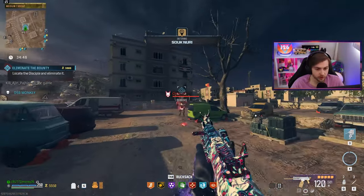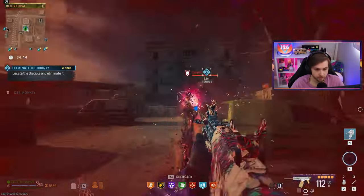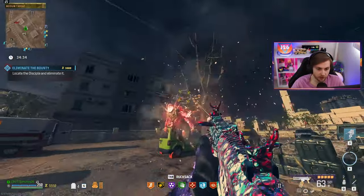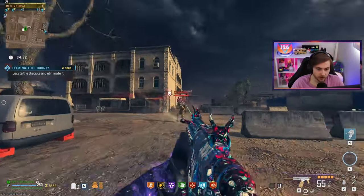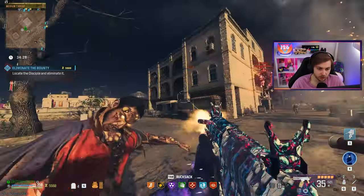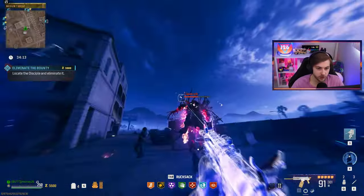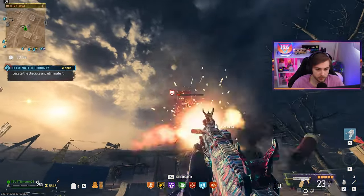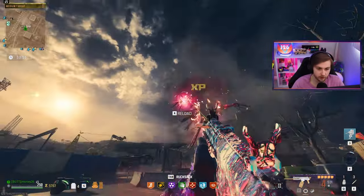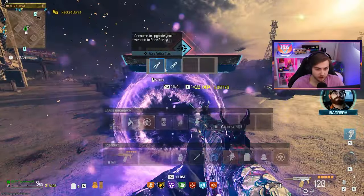Now what about against this disciple? Can we keep up with his health steal? It breaks his hand pretty fast — that's good. Already got him down to about half health. He hasn't really been able to take any health from us either. With Aether Shroud, we get some free shots on him and he is just about dead. A lot faster than the mimic, surprisingly.